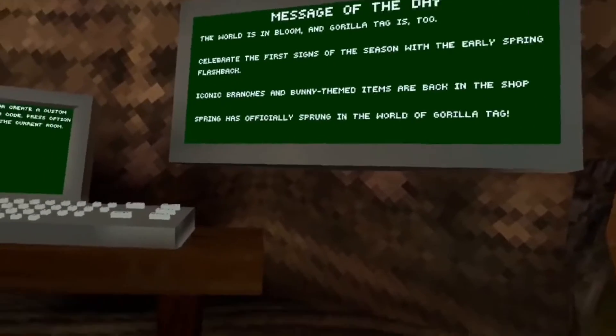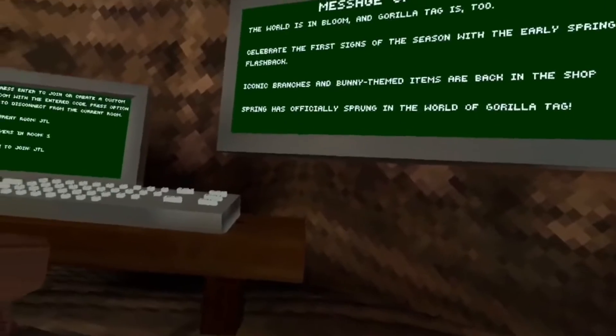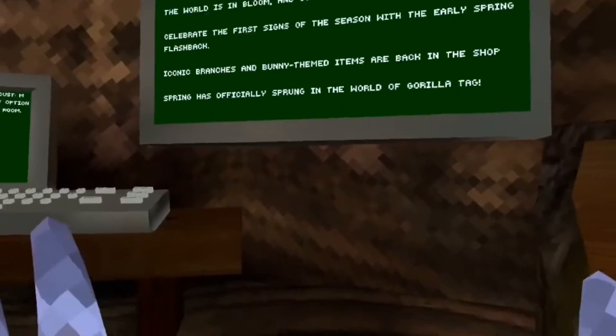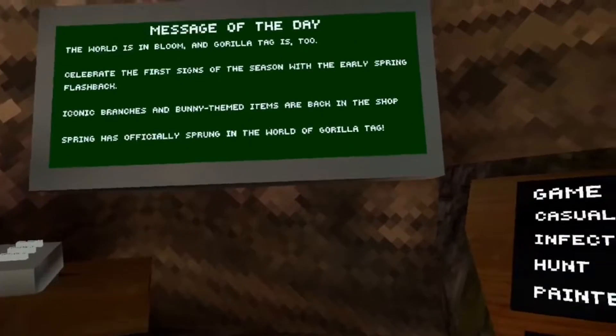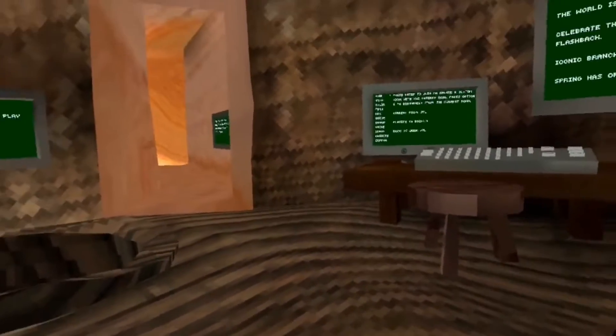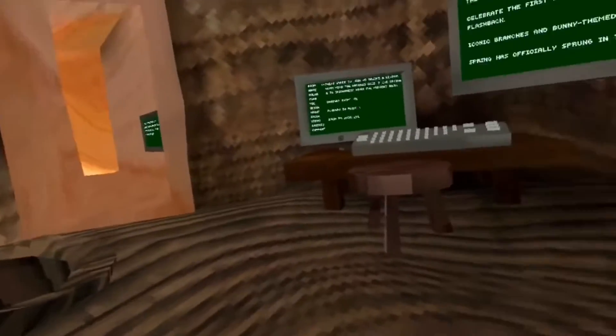The world is in bloom, and Gorilla Tag is too. Celebrate the first signs of the season with an early spring flashback. Iconic branches and bunny-themed items are back in the shop. Spring has officially sprung in the world of Gorilla Tag. Yes guys, the Gorilla Tag Spring update is now in Gorilla Tag, and there is so much to check out, and I'm going to show you that now.